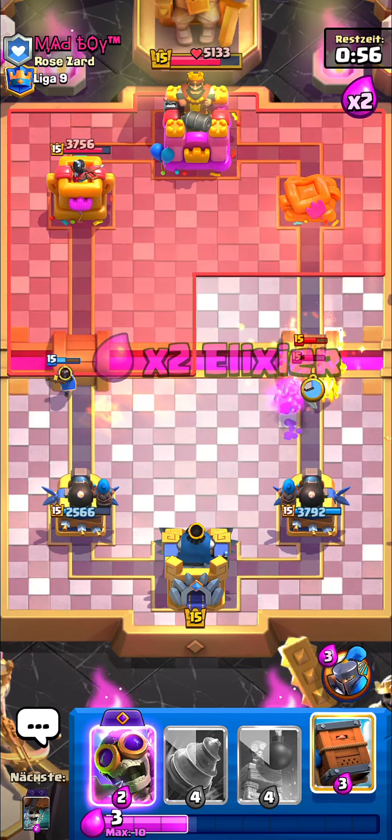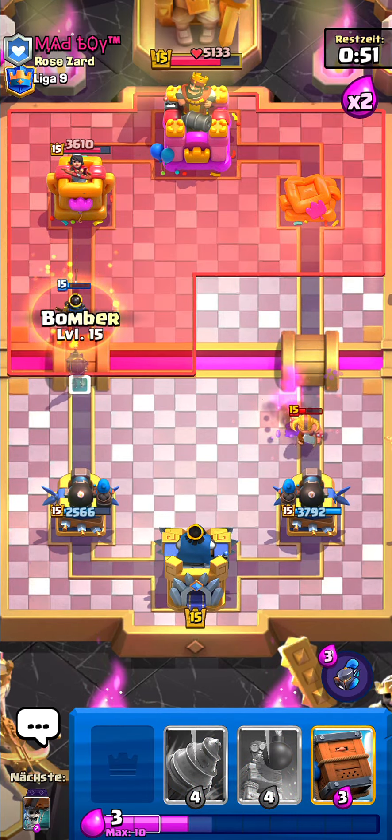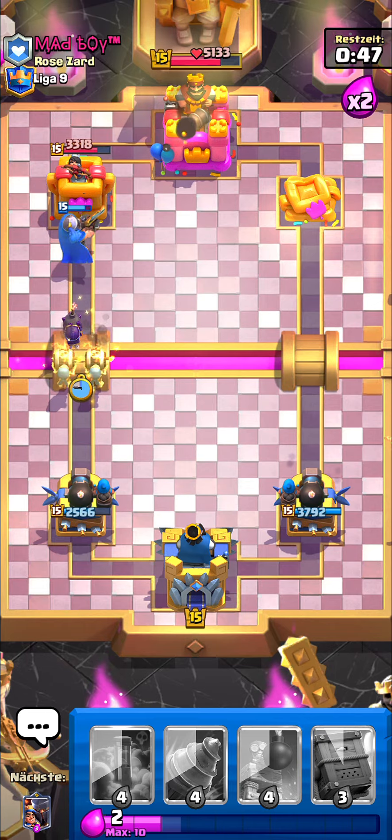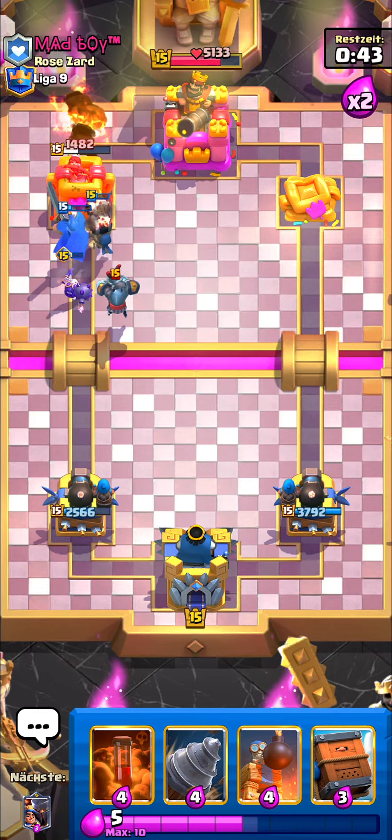I go goblins — I wanted to protect my bomber but he zapped it when I played goblins. It doesn't matter though, the E-Barb is not gonna get any damage. He's low on elixir once again, he doesn't have arrows in hand, and that's gonna be the second tower down.